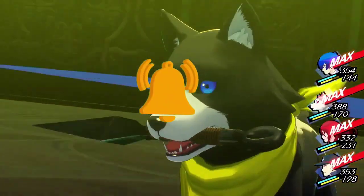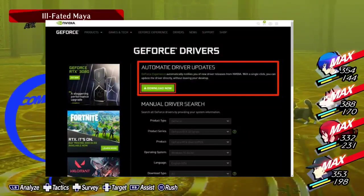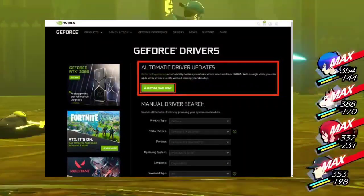1. Update graphics drivers. Don't let outdated drivers ruin your game. Head over to your graphics card manufacturer's website, download the latest drivers, and keep your setup in top-notch performance.